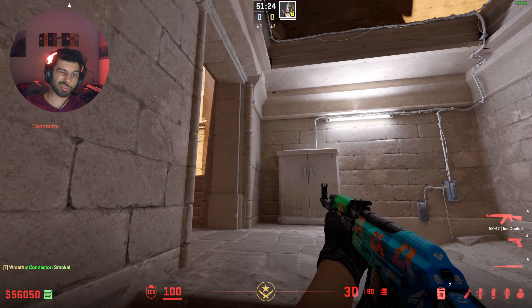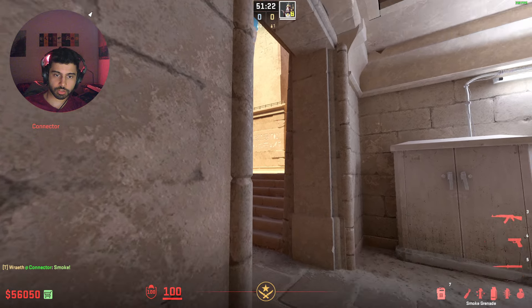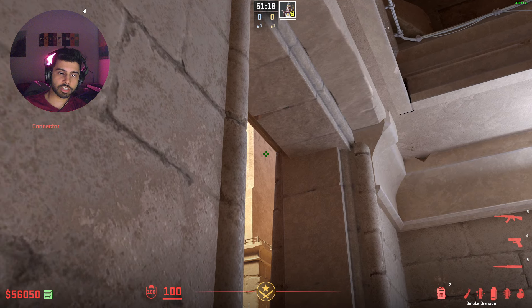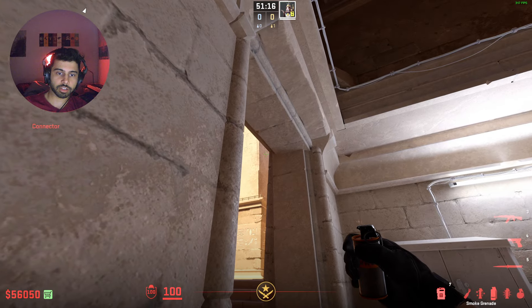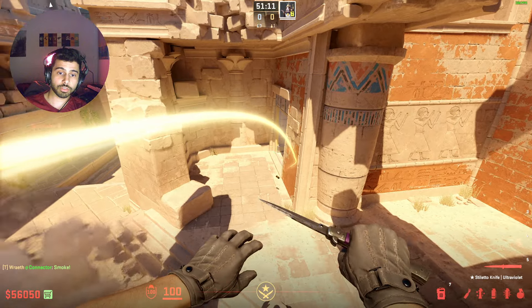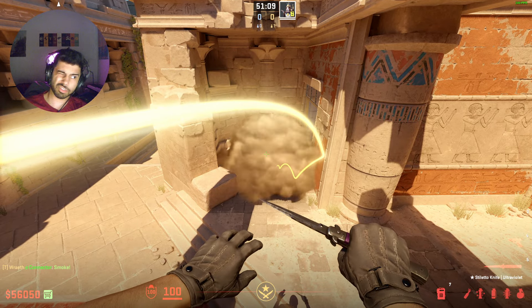If instead you need to smoke the right side that's closer to the ruins, get close up to here. The way I line it up is I see this corner of the door and I aim a little left of it, trying to line it up with the obelisk in the distance. Then just walk one step forward and throw the smoke — it'll bounce off this wall and smoke off ruins right here. Give the smoke a practice.